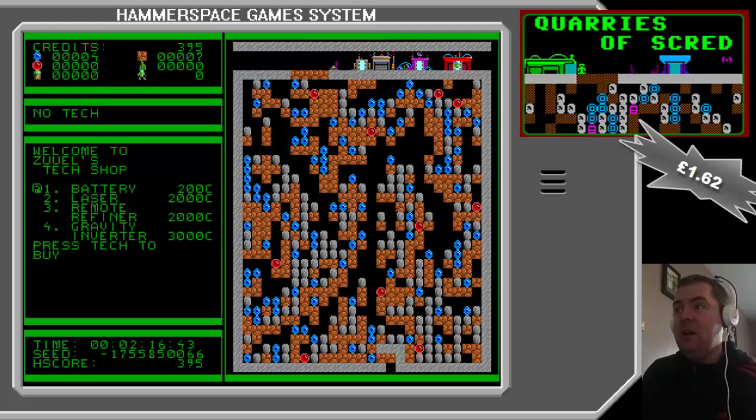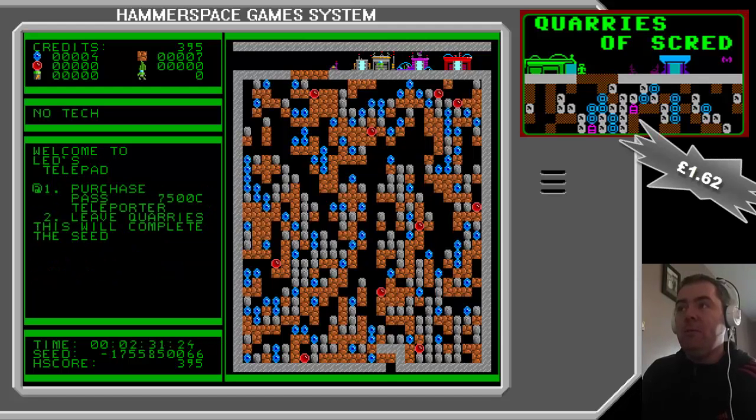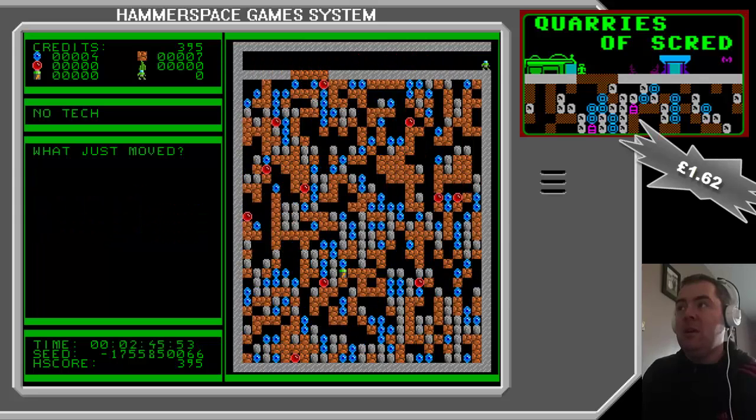I haven't bought any of these yet — I'm guessing the laser might help you burn through rock. Then you've got a mine layer, a mine, a flare layer, a flare, and a stabilizer layer — I'm not quite sure what those do. Then you've got a cast teleporter, so maybe that's just jump straight to the next level, and you can also leave the quarries to complete the game. You can also push boulders if they're single like that.